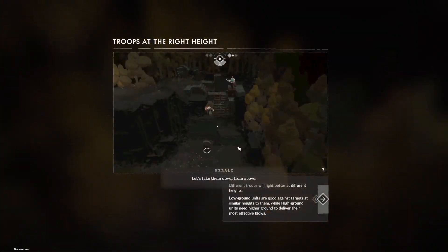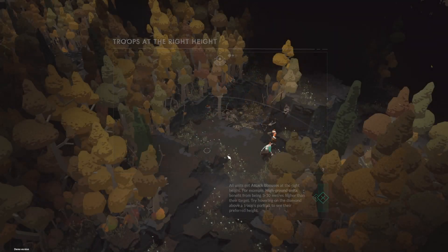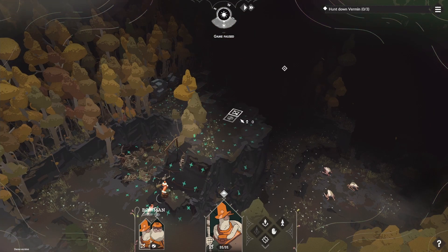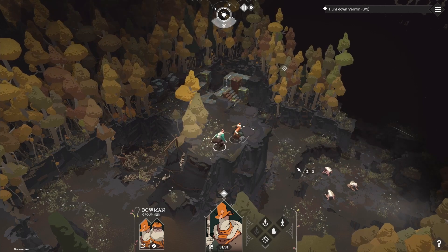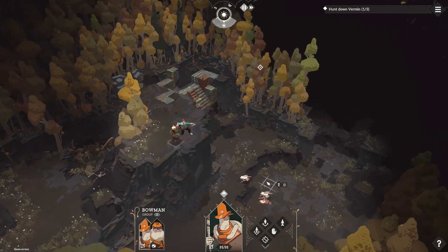Let's take them down from above. So — low ground units are good against targets at similar heights to them. High ground units need higher ground to deliver their most effective blows. Okay, gotcha. So we need to put him somewhere up here. Okay, cool — kill him.